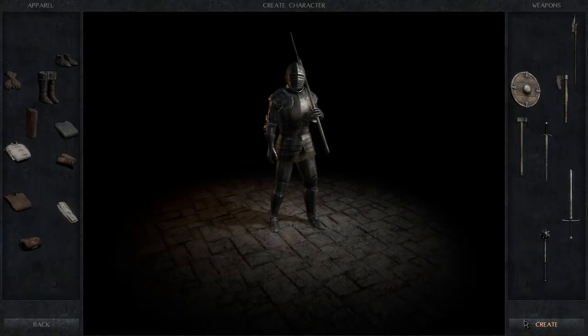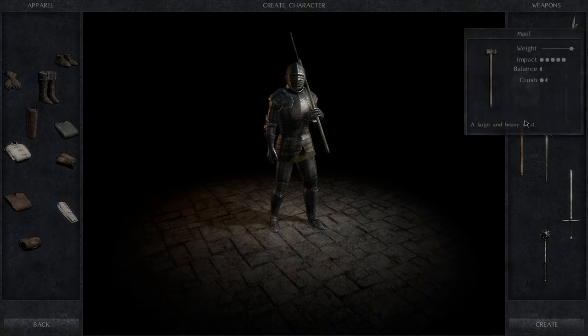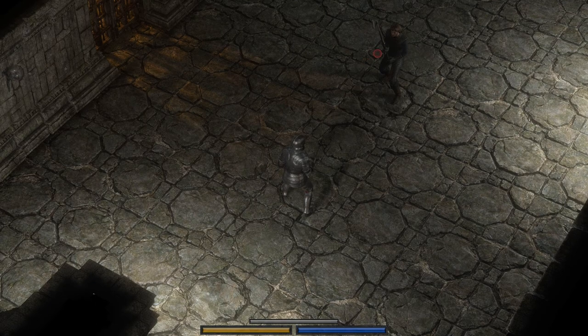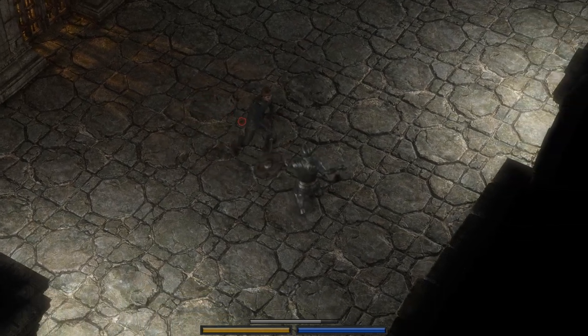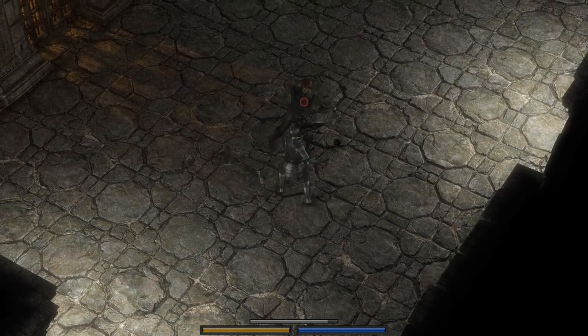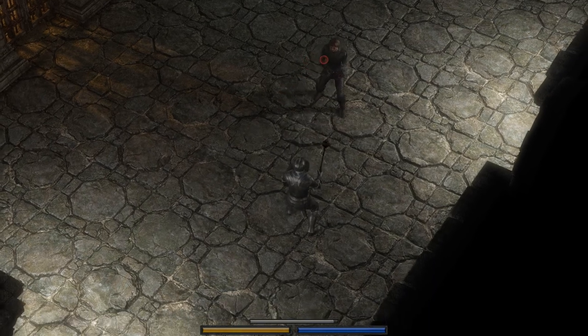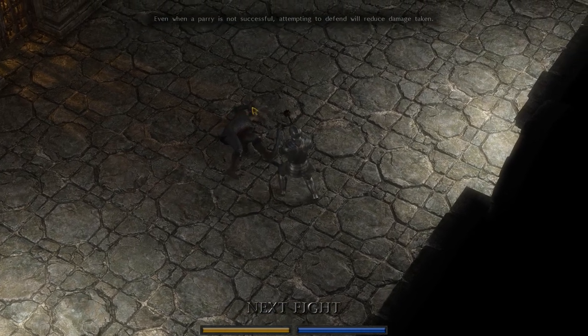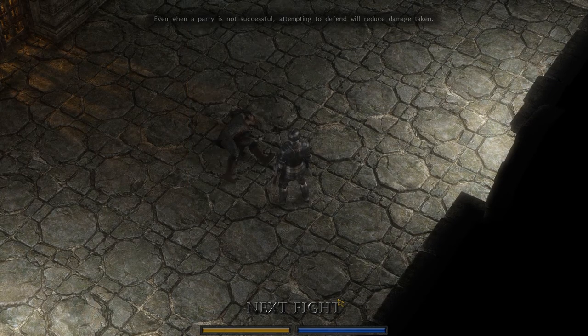Wondering what weapon to go with — considering sword and board, or the maul of the Americas. Going with morning star and board for something a little different. We've got superb armor and a shield so I feel pretty confident in these early fights. Going to try lots and lots of overheads because the morning star is quicker with shorter range. Don't need to pick anything up since we're good basically until the end.